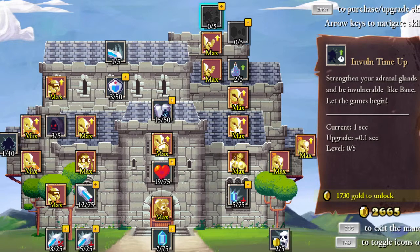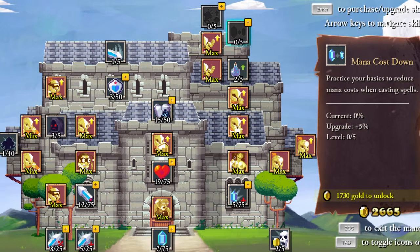Currently it's one second and upgrading it will make it 0.1 second. That doesn't sound like a huge deal, but we can make it 0.5 seconds, I guess. That sounds cool. Mana costs down — practice your basic attacks to reduce mana costs when casting spells.